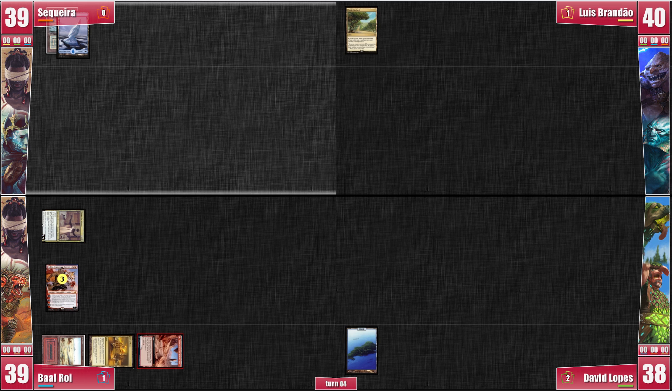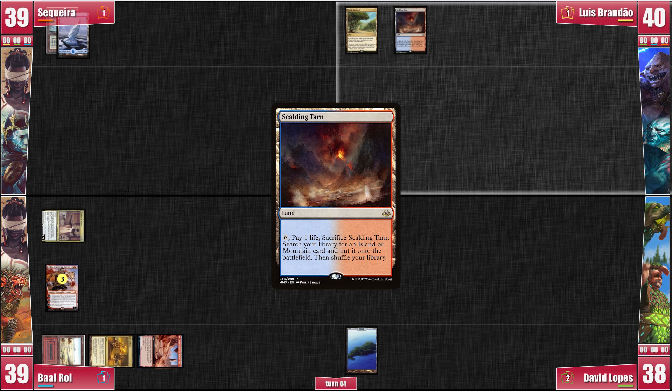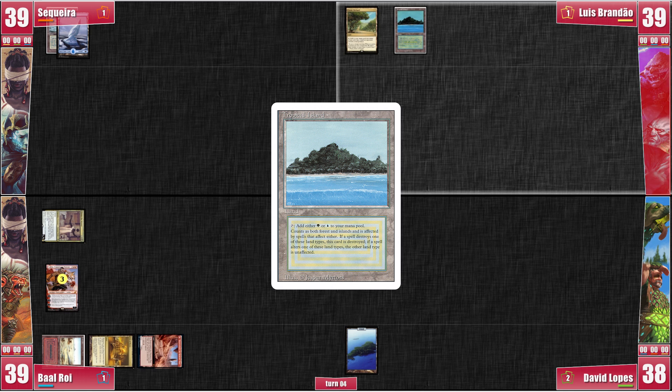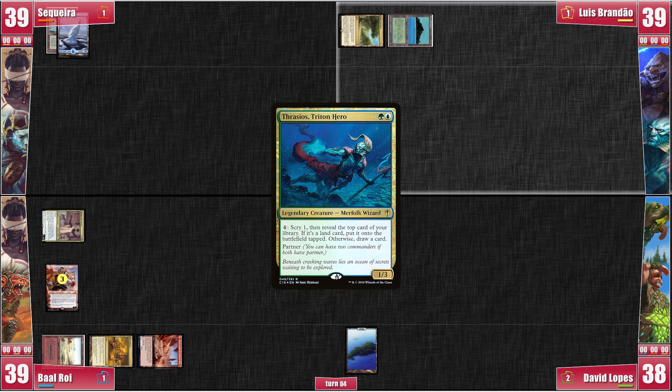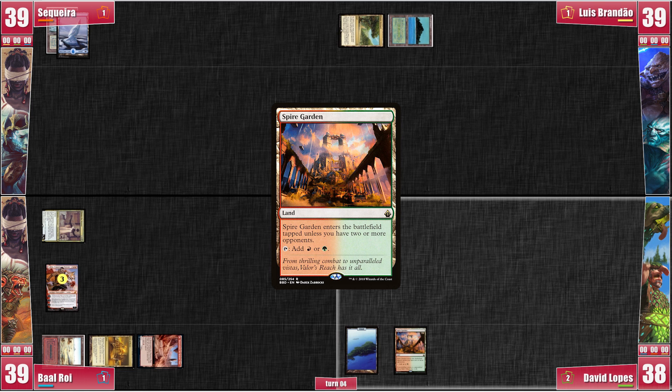My turn does not include me finding a Swamp — it's a draw-go. Luis, however, does manage to find and play a Scalding Tarn, which gets cracked for a Tropical Island. Then he plays Thrasios — he might be getting close-ish to recovery mode. David finds a Spire Garden and passes. We're slowly getting back on track.